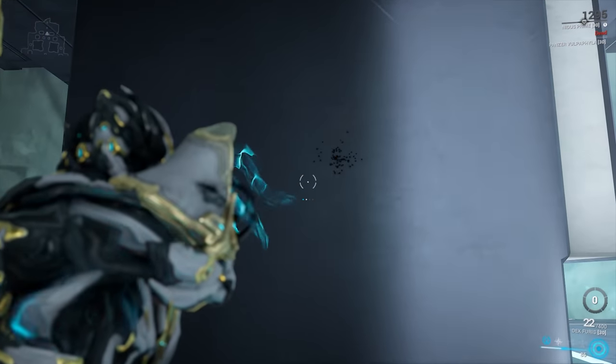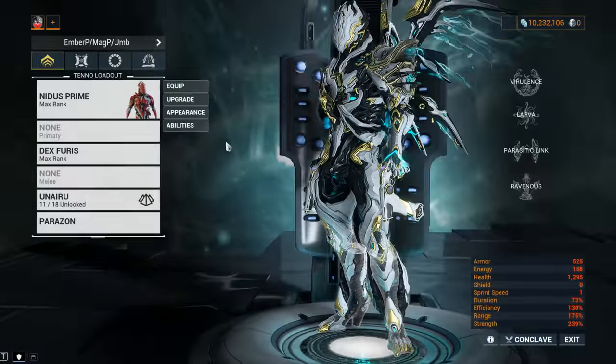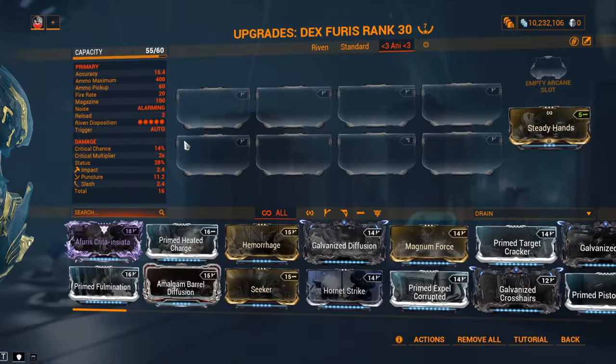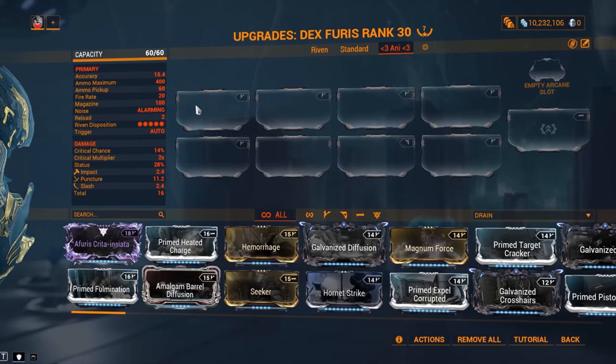That, my friends, is a whole lot better than before — and that's what minus recoil does in Warframe. It adds DPS by adding better usability. A weapon that is easier to use, easier to aim, and easier to get headshots with will be dealing more damage. It's not easily quantifiable, simply because usability carries a higher degree of subjectivity than something like 'more damage' or 'more crit chance,' but it should definitely not be ignored.